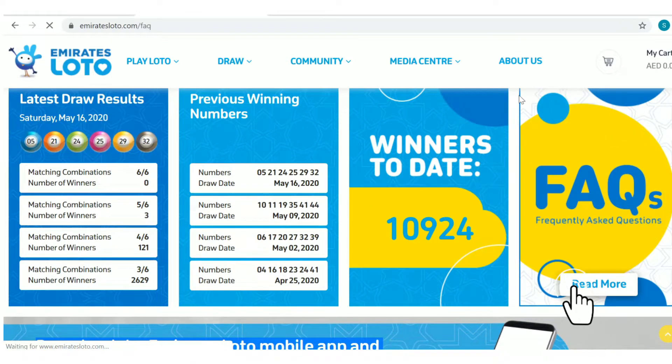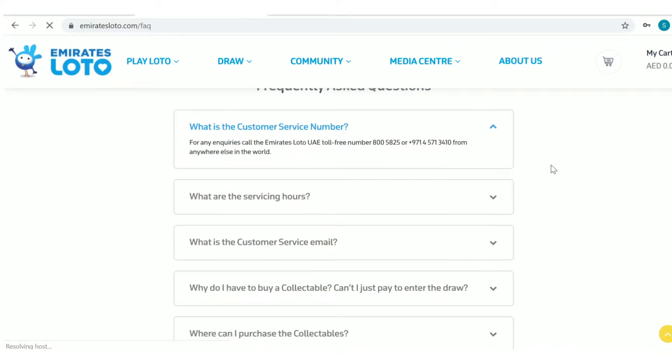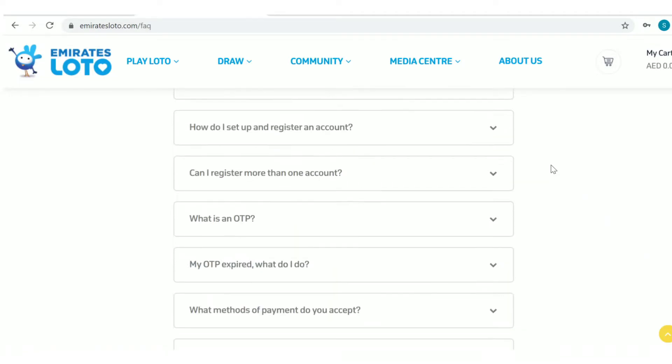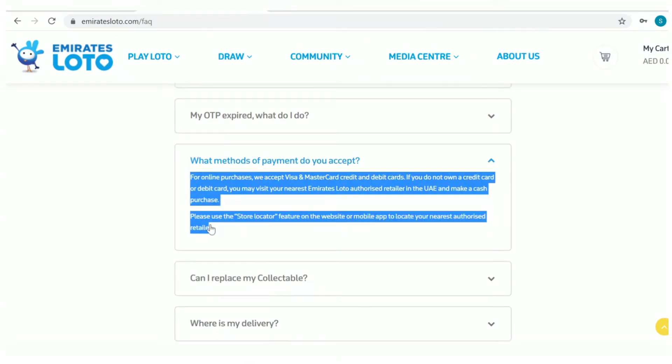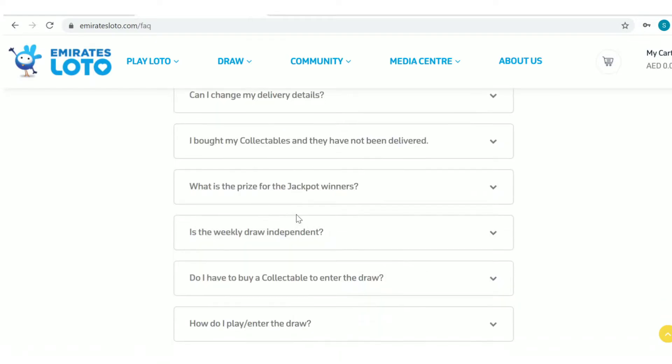Let's go to frequently asked questions. I will go through some of the most common concerns of users. Online purchases can be made through Visa or Mastercard credit and debit cards, or can be purchased through cash from an authorized retailer in the United Arab Emirates.